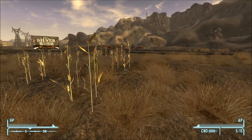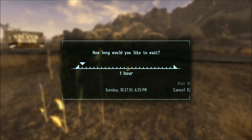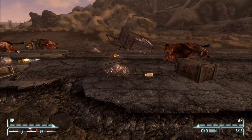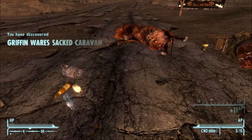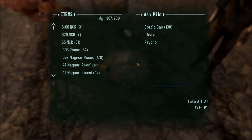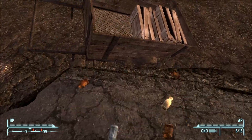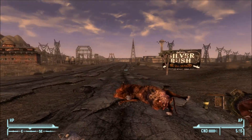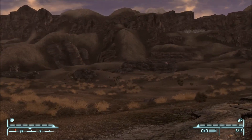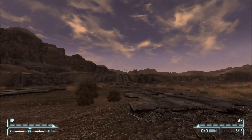We've been going on for a while now, I just realized that. I think I'm going to cut it off pretty soon. Eat some steak — that should heal us up, yes it does. We're going to loot this caravan and then end the video. Plasma rifle — not much else. Okay guys, we have looted the Griffinware sacked caravans. This has been the one and only Ansel, and in the next video we're going to be finishing getting to Jacobstown. Hope you guys have enjoyed this video. See ya.